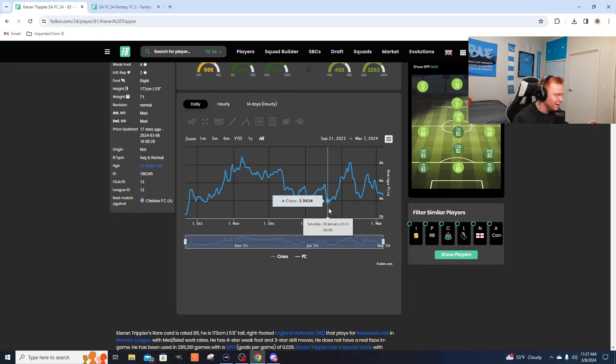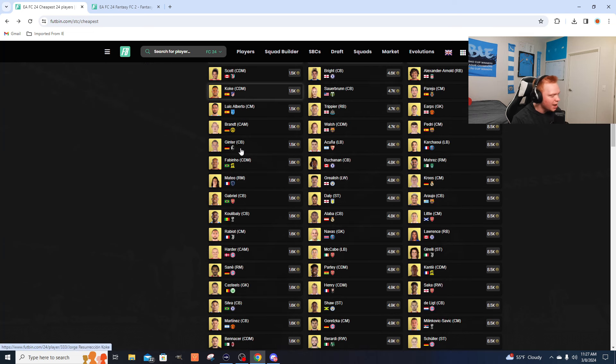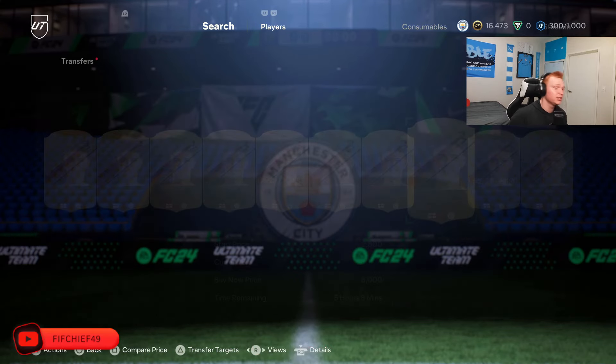I think this is a no-brainer investment for anybody — whether you have 200k or a million coins, I would dump everything into these 85s. There are other options too: 84s are getting to a really good mark. Anytime these are around 1.3–1.4k, I think they're a great investment because they'll constantly go to 2,000 coins with content. You'll see the spikes are just constant — whenever these get low, you get a nice big spike up to 2,000, sometimes even 3,000, based on what EA releases.